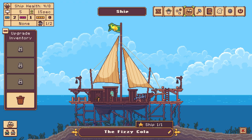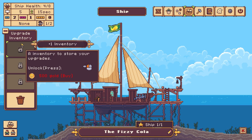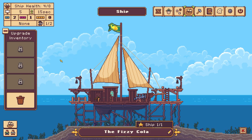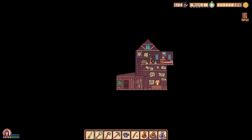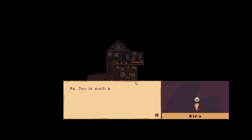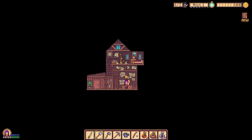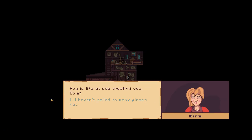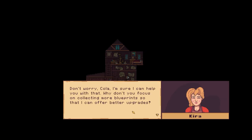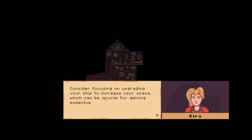F-I-Z-Z-Y, Fizzy Cola — lovely. That is my ship name, the Fizzy Cola. Upgrade inventory — I have nothing, we just renamed it. Can I go into Grandma's house? Anything cooking? 'Kiara Miss Joy is such an incredibly lovely lady — she helps make ship nails.' Can I buy something from you? 'Haven't sailed too many places yet — don't worry Cola.'